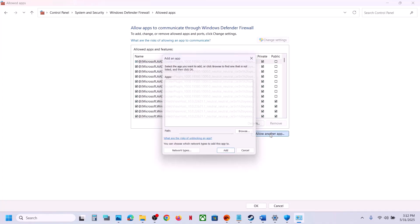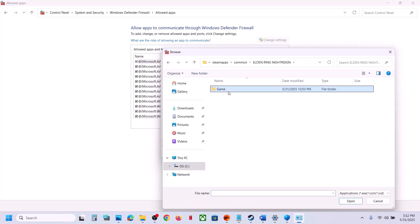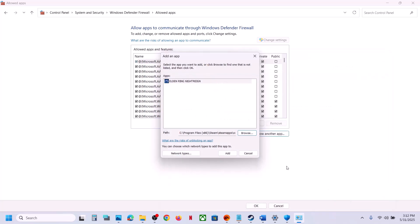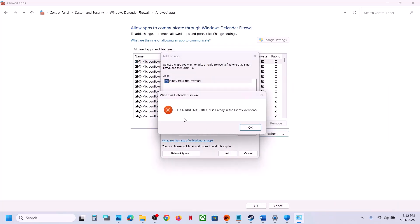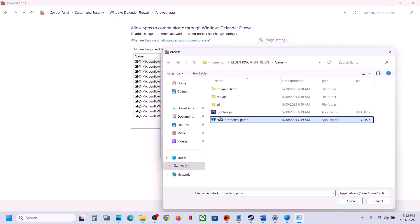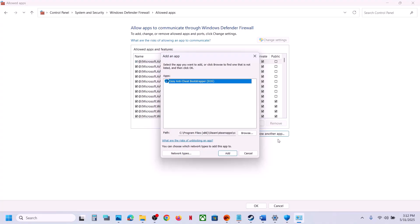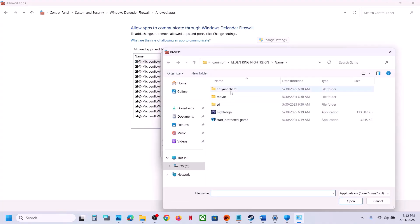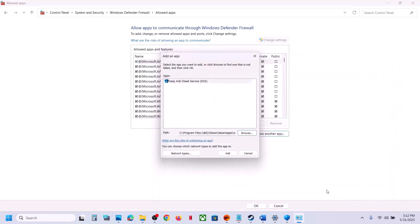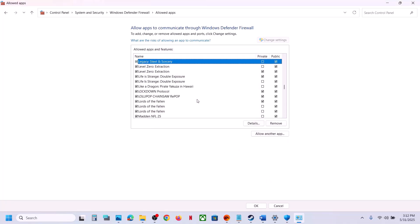Click 'Allow another app', click Browse, open the game folder, select the game exe file, click Open, then click Add. Repeat this for the second game exe file and the Easy Anti-Cheat exe file — click 'Allow another app', Browse, select the file, Open, Add for each one. Once all game exe files are added, launch the game and check.